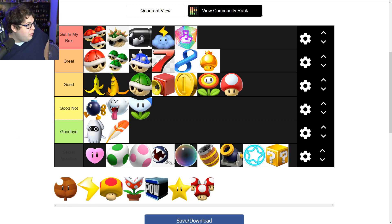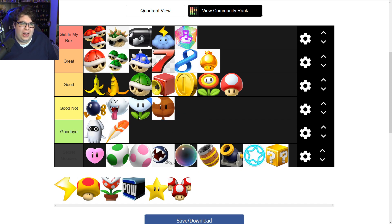The Tanooki Tail — it gives you a little twirl, I think from Mario Kart 7 — lets you swing your tail and break stuff, and apparently you can get some coins out of nearby players. But I'm putting it lower because it's essentially a defense item, and we already have plenty of defense items. I've got shells for that.